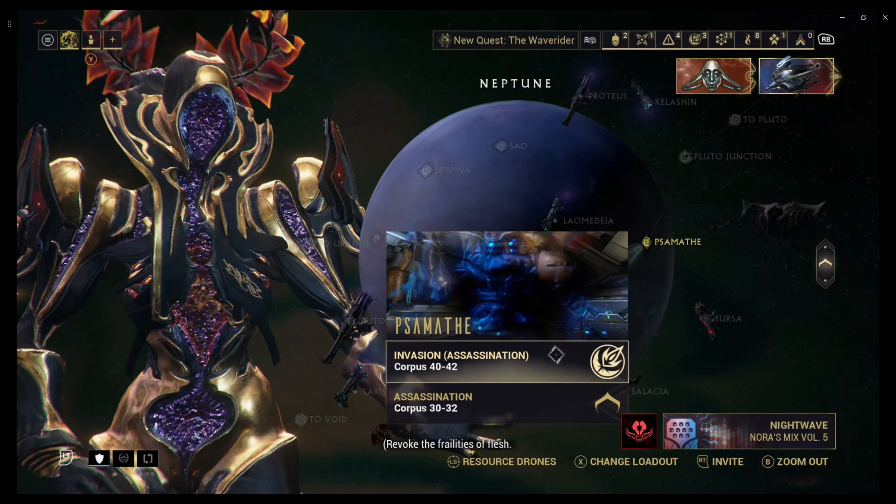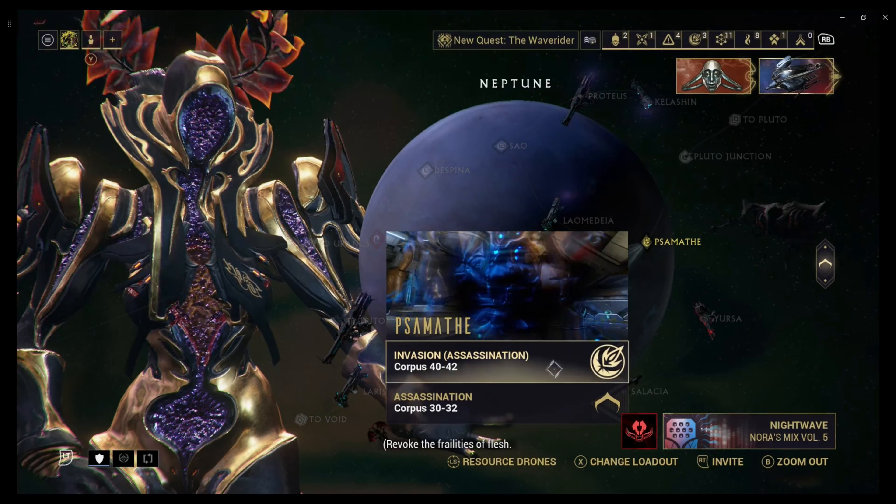Now that Phobos is done and out of the way, let's get on with the actual one on Neptune. This one is called the Hyena Pack - it's very easy and very simple. All you have to do is kill the Hyena Pack. And just like that, they weren't too hard.